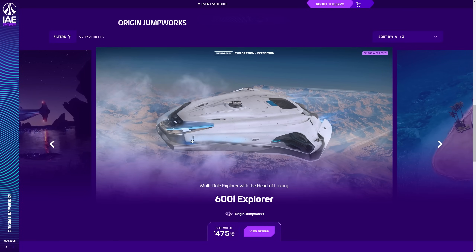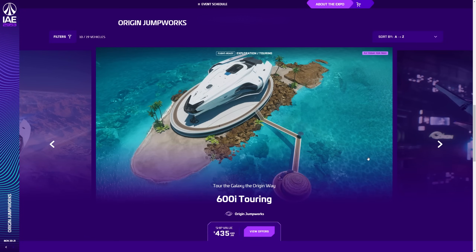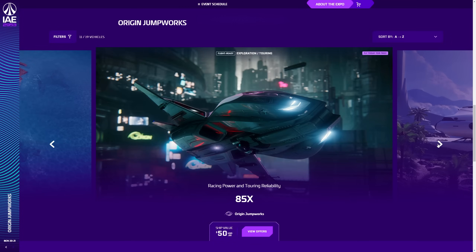The 600i Explorer version is $475, focused specifically on exploration. The luxury touring version is $435, with prettier living areas and better VIP transportation. Remember, the 600i touring and exploration variants are going to be heavily updated in the not-too-distant future — Cloud Imperium are working on it. The 85X shuttle is $50, which is pretty expensive for that.